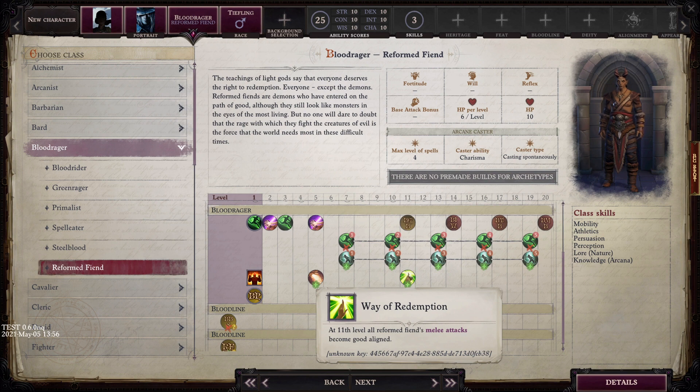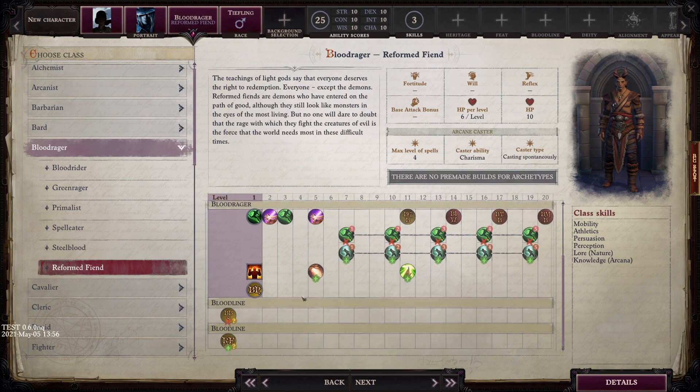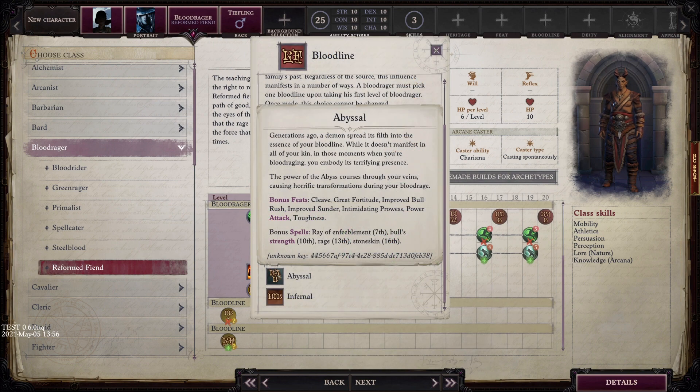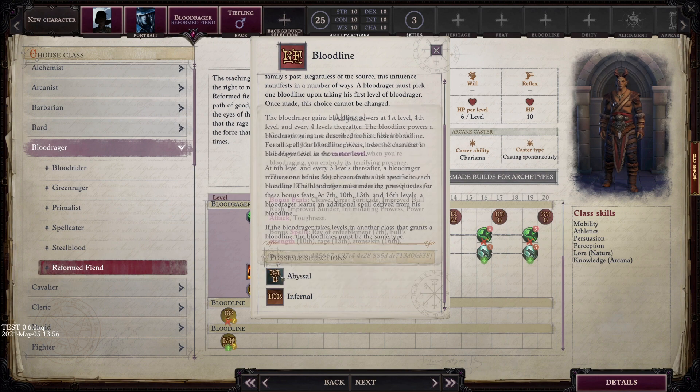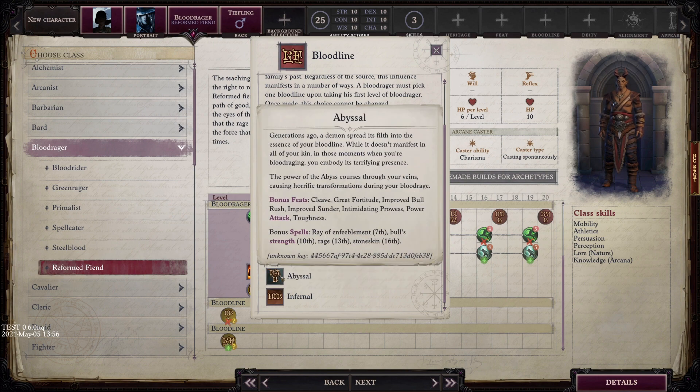That's pretty much it for the Reformed Fiend. If you want more information about the Blood Rager and how it all works, click the video I made previously — it covers all the various bloodlines and everything you can pick for Blood Rage powers. I just wanted to cover the new thing, which was the Reformed Fiend. Thank you so much for watching, I truly appreciate it. May you wander in wisdom and have an amazing day.